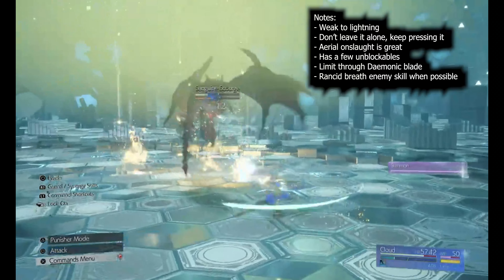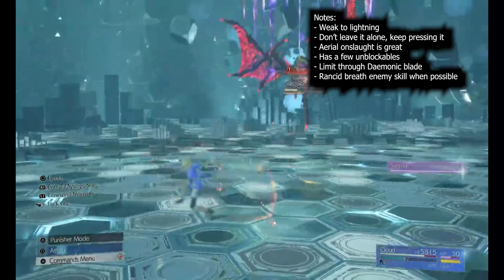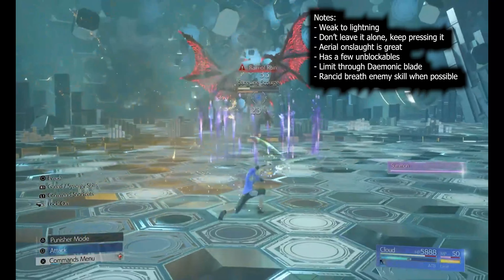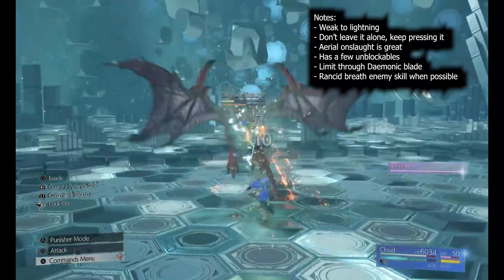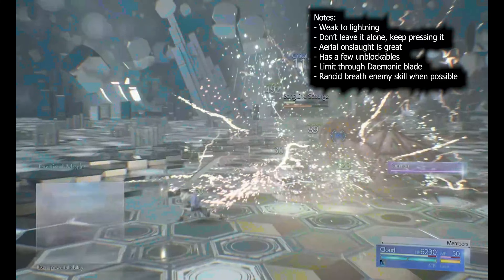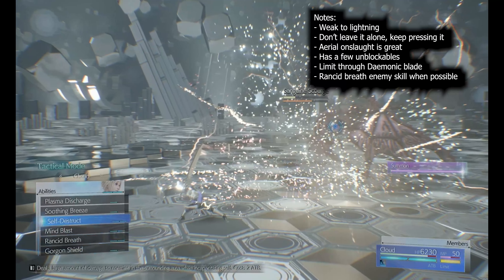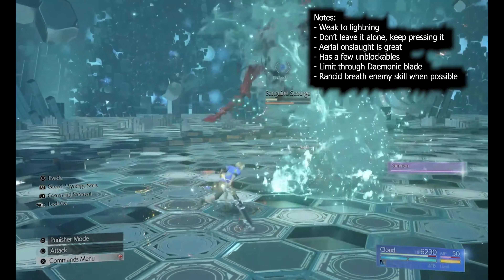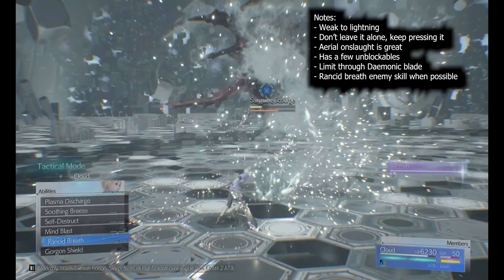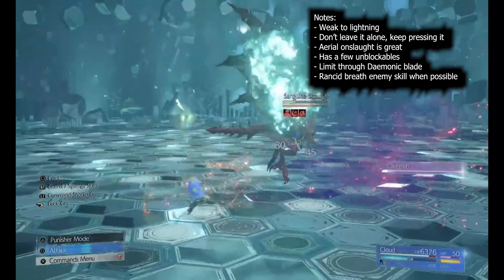If you get towards the end of a stagger phase, try to get a couple more ATB and then use rancid breath - it puts a bunch of debuffs on him and if he picks up the stop debuff you can just keep building stagger and pressuring him. Do not let him cast Demonic Blade. If he casts it once and you have your limit break up, you can limit through it, but if he casts it a second time, hopefully you can kill him before that happens.